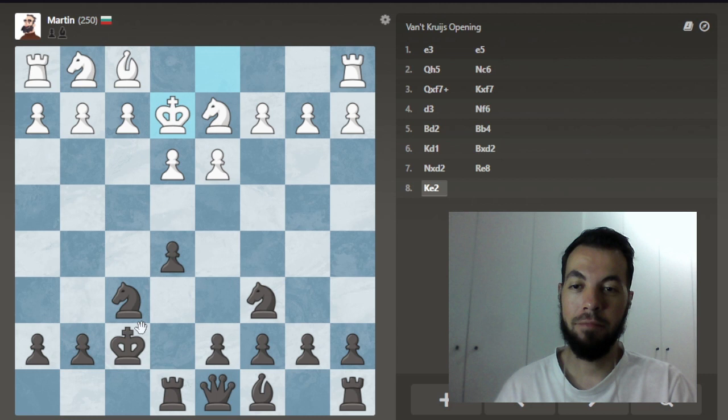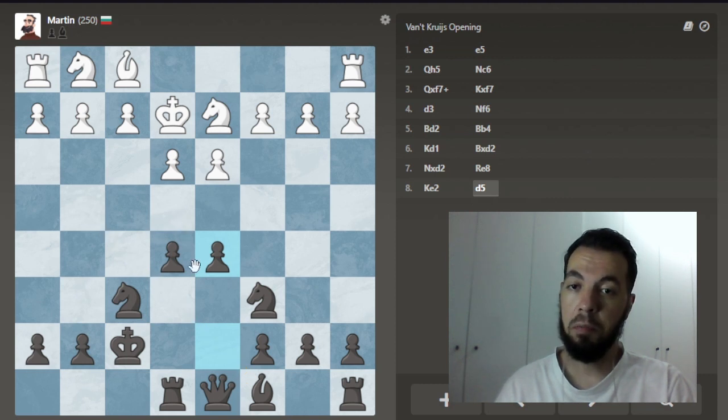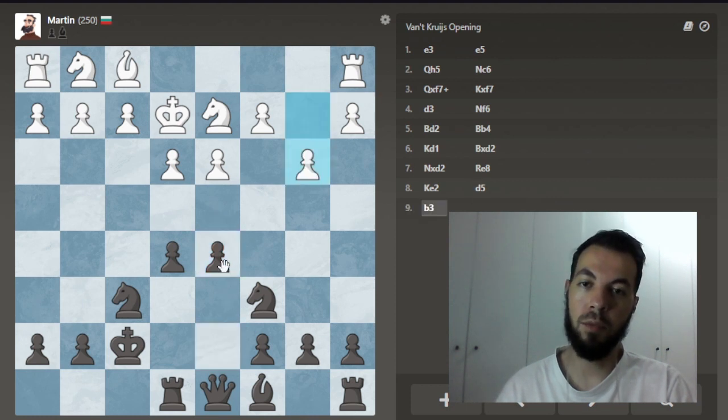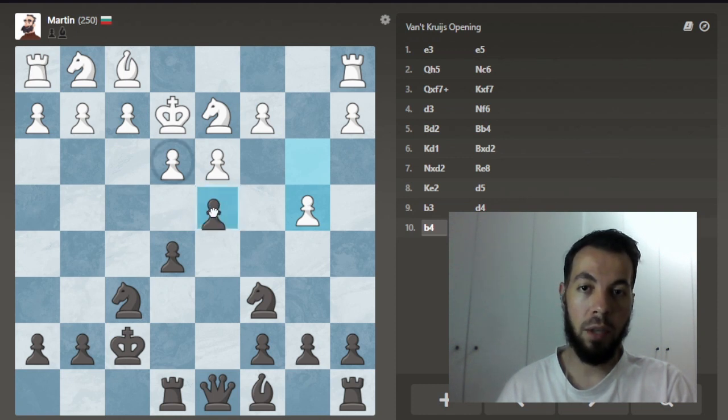No rush there. They keep playing bad moves, so maybe we can go and take some more space in the center. Why not try to go with the bishop? Opening up the center would be a good idea. We're leading in development, we have better development, and we're up material too. So opening up the center is a great idea. They keep ignoring our threats.